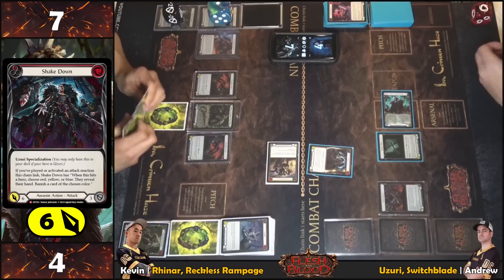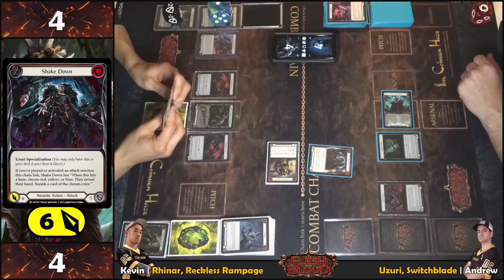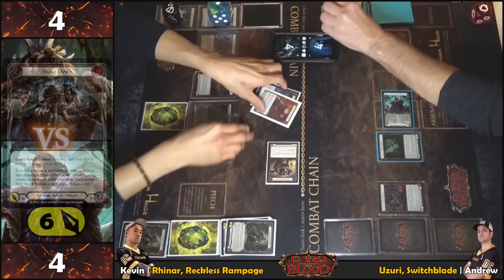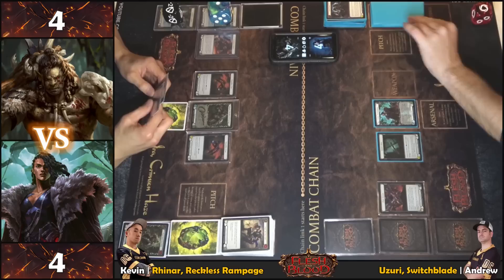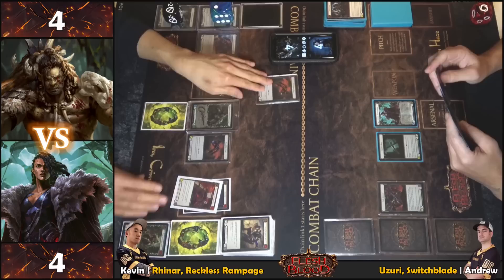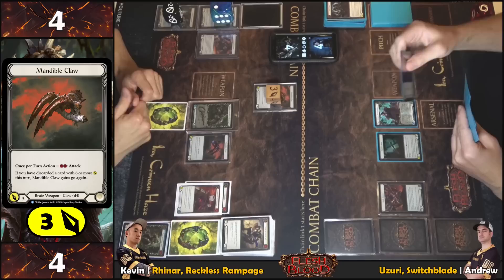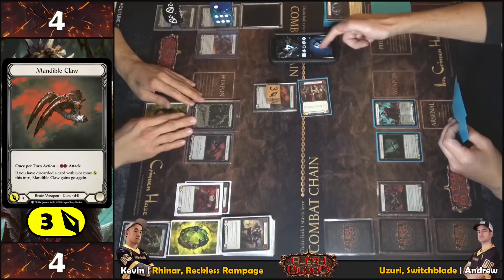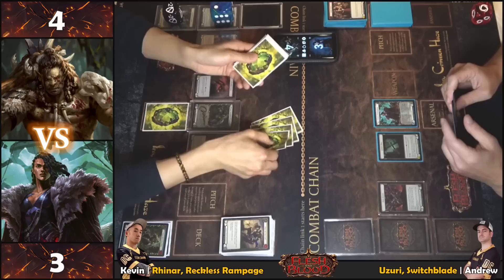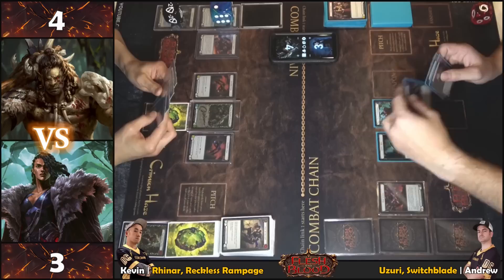Blue called — got it. Two action points remaining. Not wanting to do it but pitching two reds for a card to keep pressure up. Taking one. Moving back to the Isolate — two in hand, no floating.